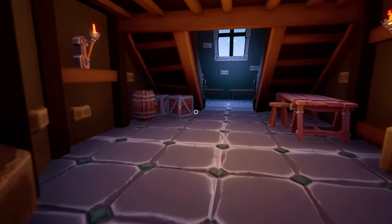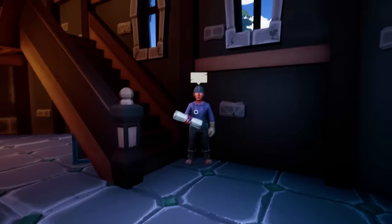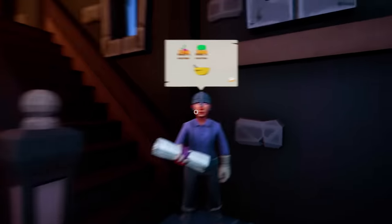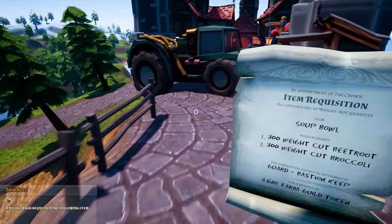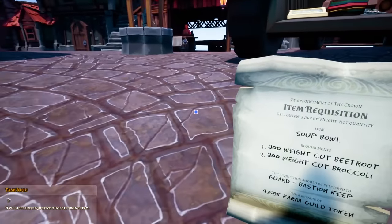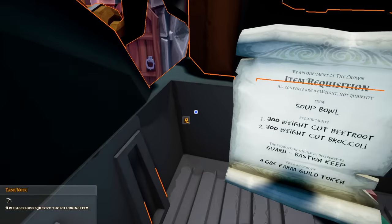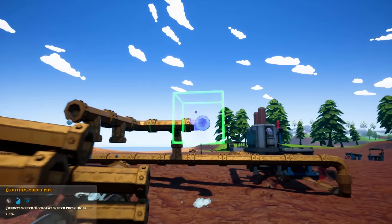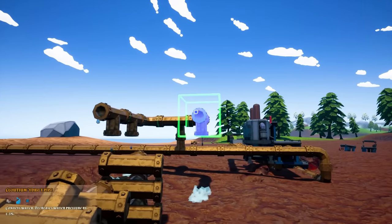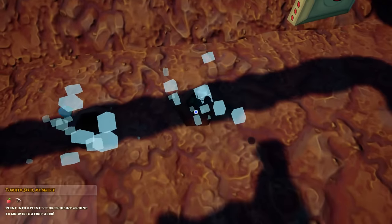Did we get into the kingdom here? Oh, this is cool — I didn't know this door opened. You need something. Please don't be the gold quest, because I don't really want to spend the next eight hours building up enough beetroot and broccoli to feed the entire Bastion Keep. Well, we're going to have to do it anyway. So I'll build up a little irrigation system, dig a few holes, and plant some crops in there.